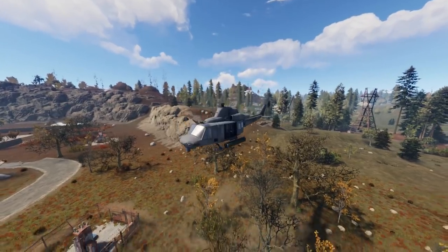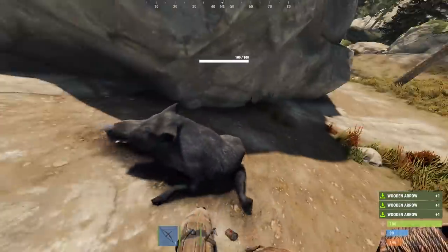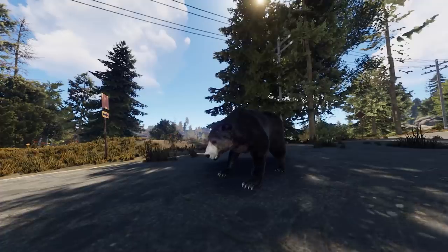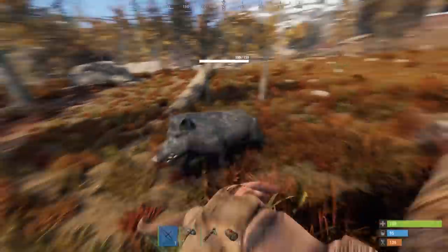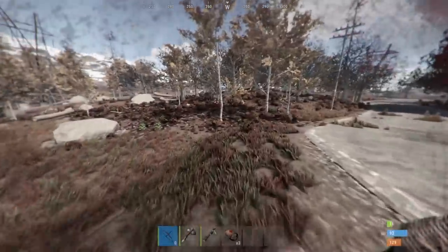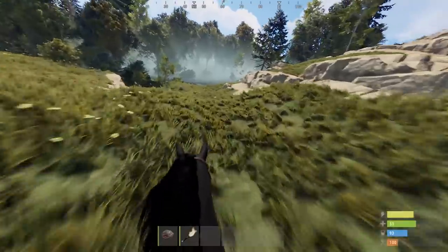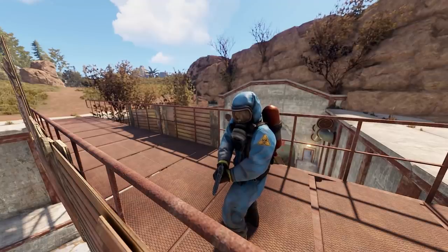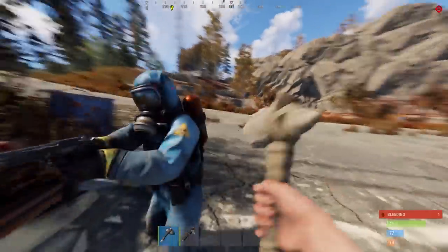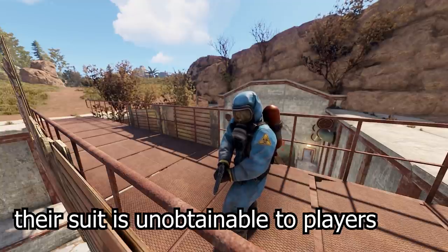There are also animals on the island which you can hunt for food. The five kinds are chickens, deer, wolves, boars, and bears. Out of these, wolves, boars, and bears will attack you, so if you don't have anything to protect yourself with, stay away from them. Horses also exist in the game but are merely used as transport. Another kind of hostile NPC are scientists, who will shoot at you if you damage them or get too close. You can tell them apart from regular players by their blue hazmat suit, which cannot be obtained by players.